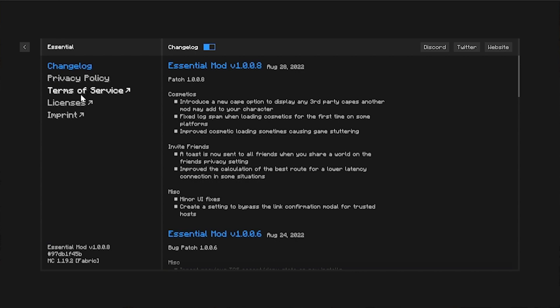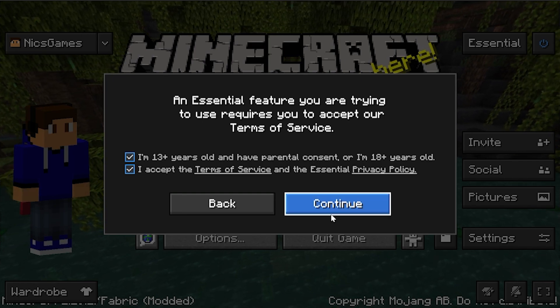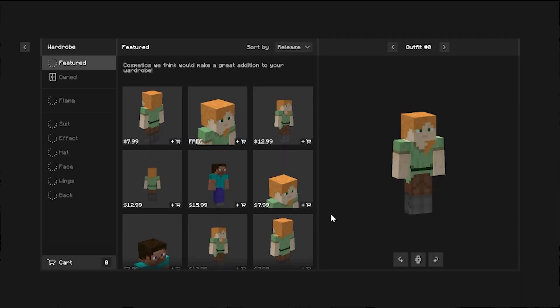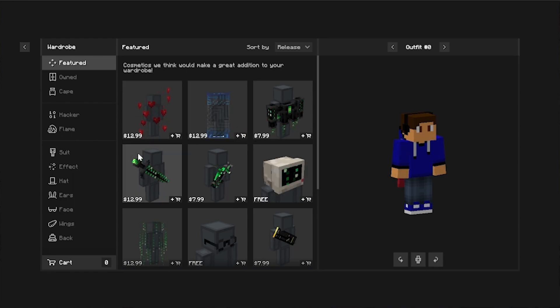In the top right you can see different things about Essentials — developers, licenses, all of that stuff. You can also see the wardrobe in the bottom right. Agree to the terms if you do agree to them. You can purchase cosmetic items — this is a way that you can support the Essential Mod. Anyone who has the Essential Mod can see these, and you can change them yourself as well.